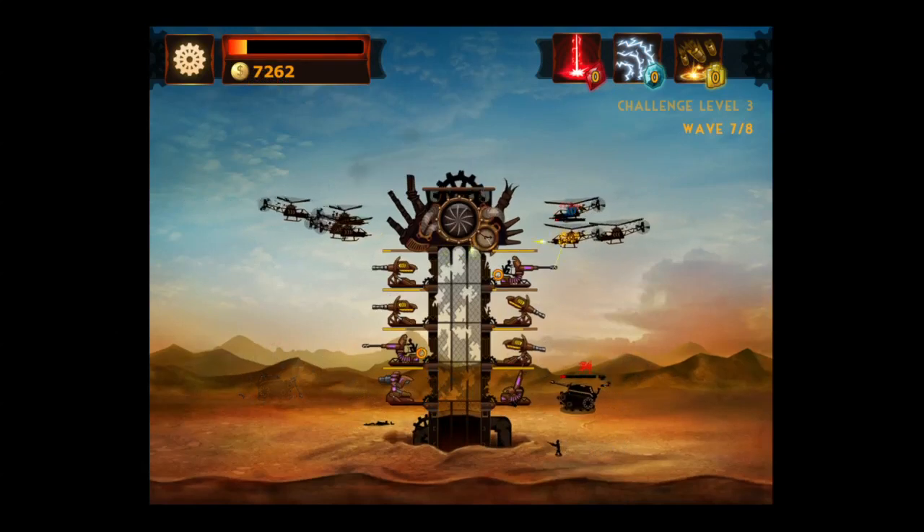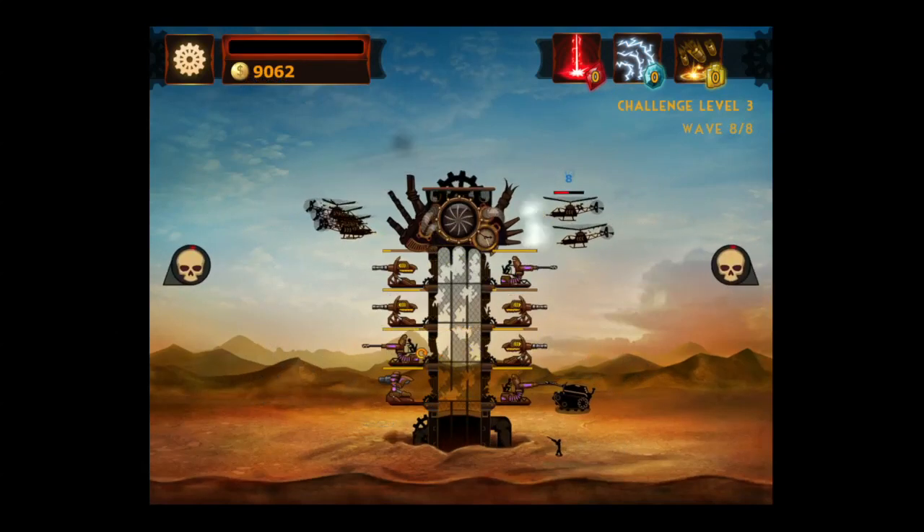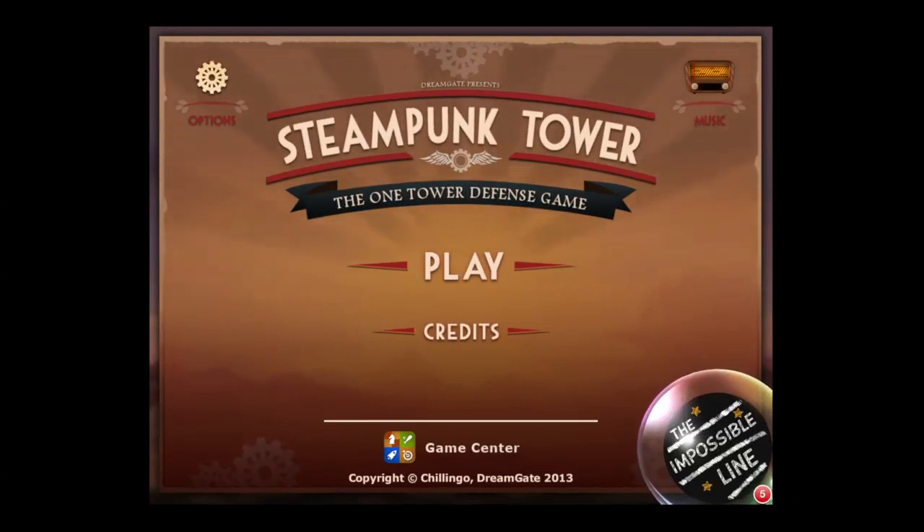I'm not good to go because I took too much damage from the choppers — I didn't get enough air support turrets. That's the way Steampunk Tower plays. You can download this using the link below in the description. Until next time, Crazy Mike from CrazyMikesApps.com saying, see you.